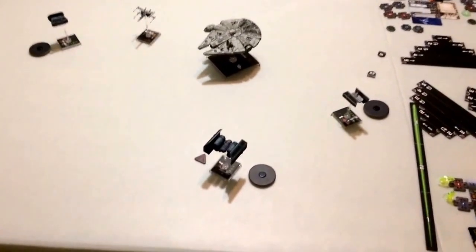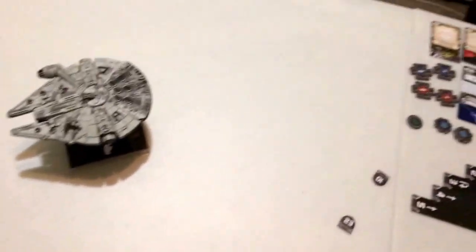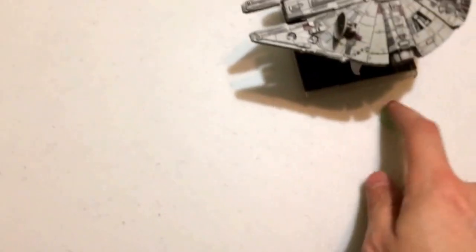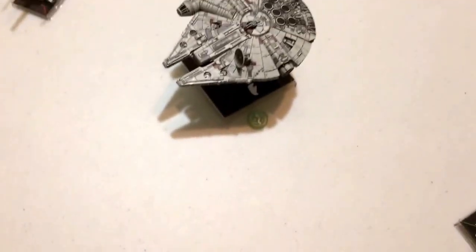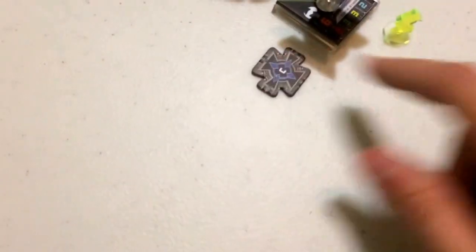We're back. For this example, we have Zetrick Strom, Juno Eclipse, and Red Line going up against Chewbacca in the Millennium Falcon and Poe Dameron in a T-70 X-Wing fighter. Chewie has already taken a maneuver and has taken an evade token because of the Millennium Falcon title card. Zetrick is going to make his maneuver next — a soft three — and moves to point-blank range of the Falcon. He takes an evade action this turn, and already had a target lock on the Falcon prior.